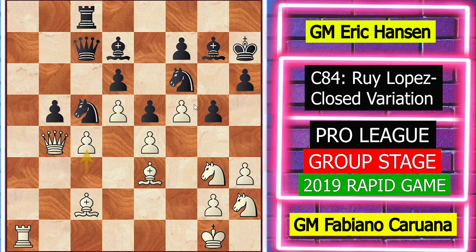Queen b4, rook to c8 attacking the c3 pawn indirectly. White played c4, which is a very good practical move — white exchanges the weak backward c3 pawn for black's well-protected b5 pawn. Black played bxc4, queen takes c4, and now rook b8.